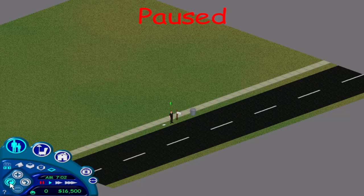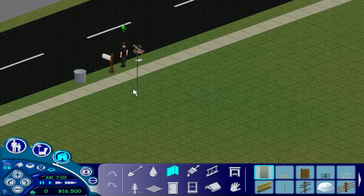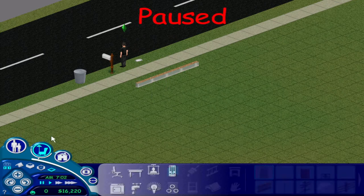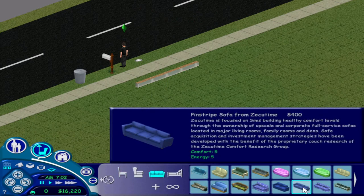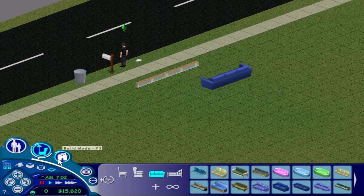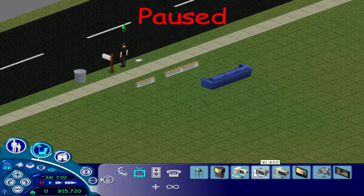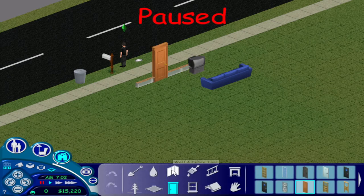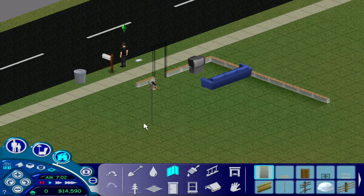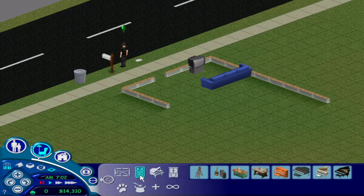Let's go ahead and get our wall in. I'll get my sofa — I'm going to go with this 400 Simoleon sofa. Get that bought. Get a door bought — we'll go with this nice 100 Simoleon door. Get a nice cheap TV, because this will be our main focus for fun. Get that in there. Now I'm going to buy the bookcase.